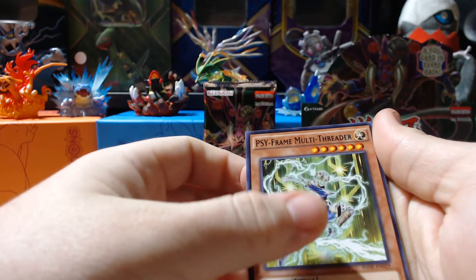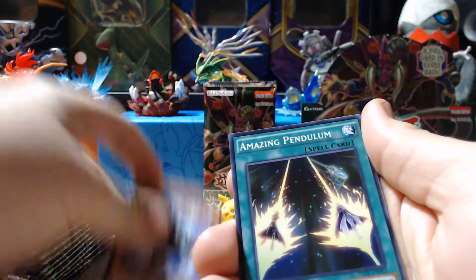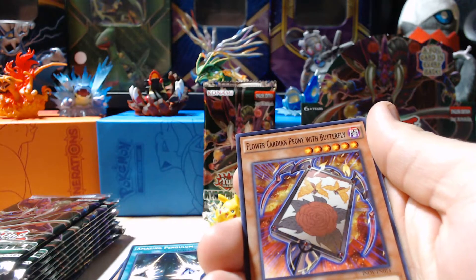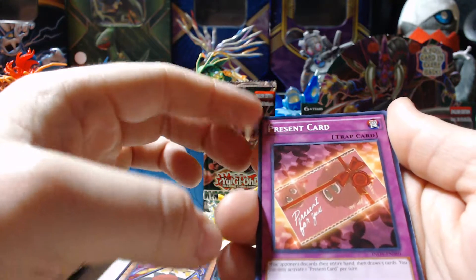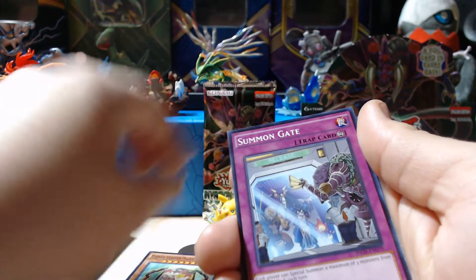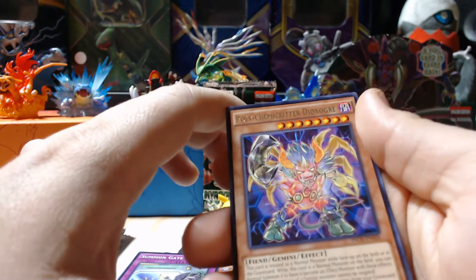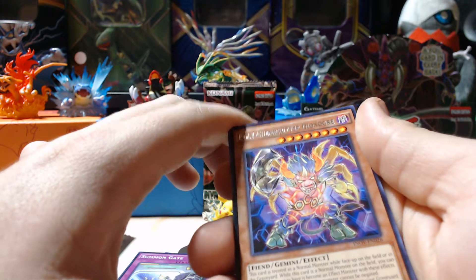Okay, we've got Psyframe Multithreader, Psyframe Twin Raptor, Amazing Pendulum, Flower Cardian Peony with Butterfly, Present Card, Flower Cardian Maple with Deer, Summon Gate. Our rare is a Gold Label Poly. Chemicritter Dioxo-Urer.